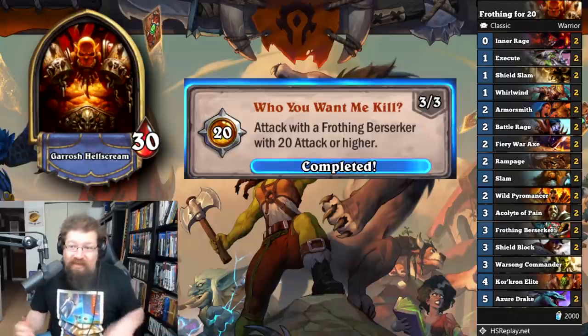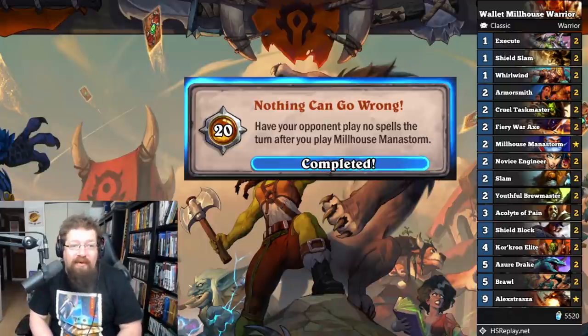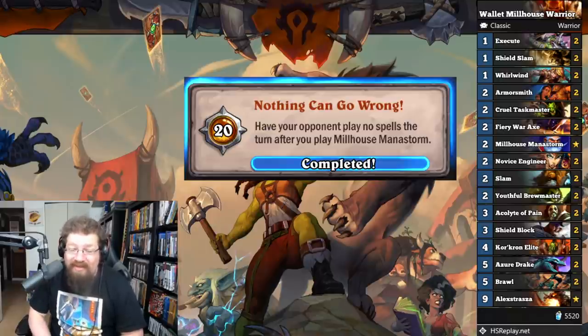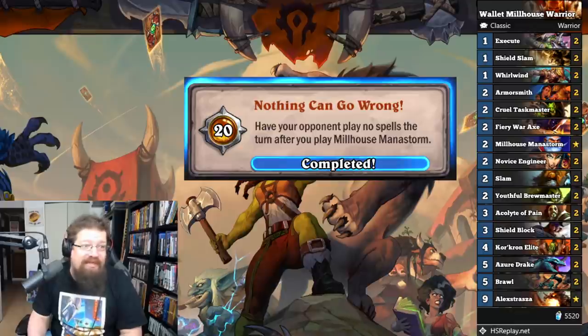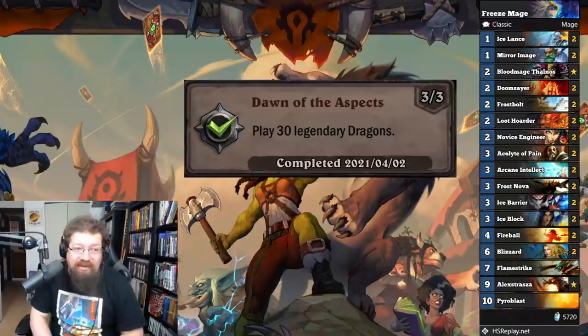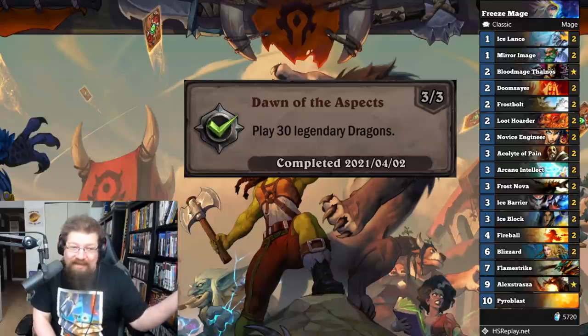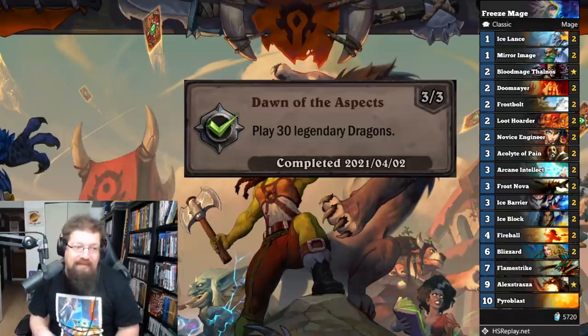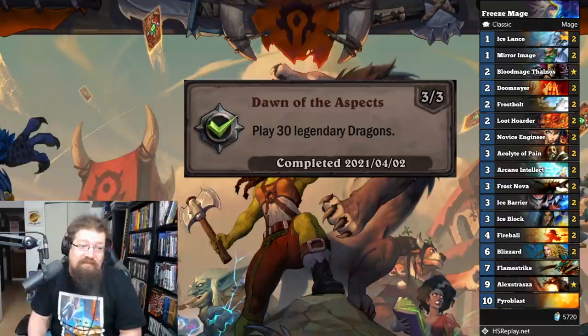Last, we have the neutral achievements starting with 'Nothing Can Go Wrong' — have your opponent play no spells on the turn after you play Millhouse. I just played a Millhouse Control — you can literally put Millhouse in any deck. Hope to queue into an aggro deck that's run out of cards; they typically don't run a lot of spells anyways. You need to find the right matchup — don't do it against Miracle Rogue, it's never going to happen. Next, 'Dawn of the Aspects' — play 30 legendary dragons for 30 achievement points. If you're going for all these achievements, you'll be playing Alexstrasza, Malygos, Ysera, and stuff like that. I got it done just playing Freeze Mage over time.